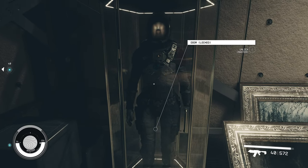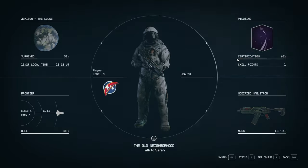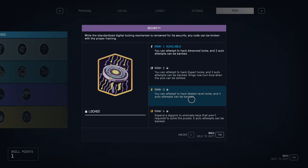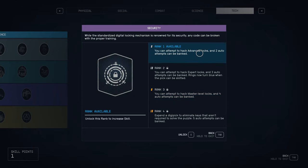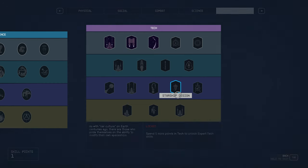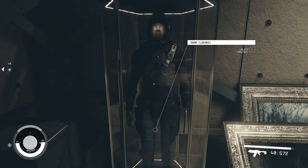So you don't have access to master locks yet. The master lock is actually hidden behind quite a few levels. Master level locks — you need to rank this up to three. So it is three or four steps away and you've got to do a lot of lock picking. As you can see, first ranks are locked. So this way I'll show you how to get into this case.